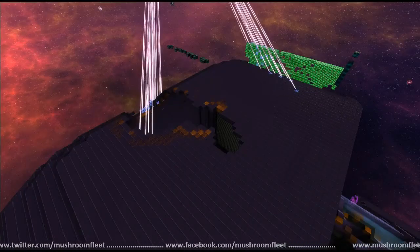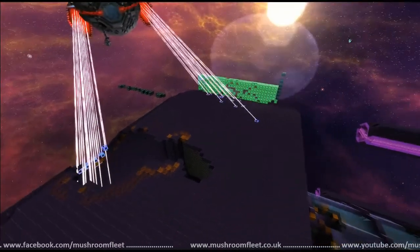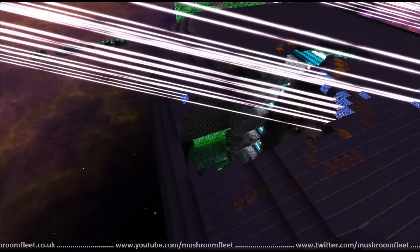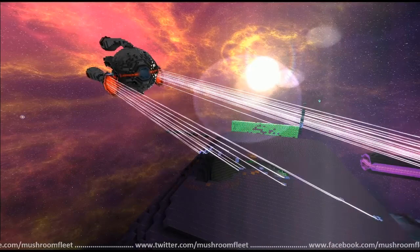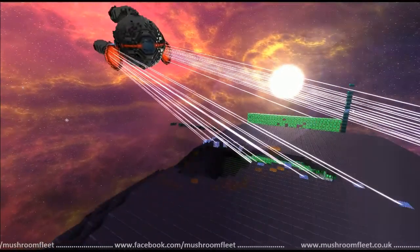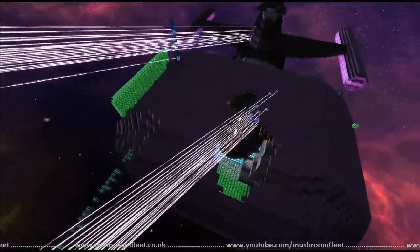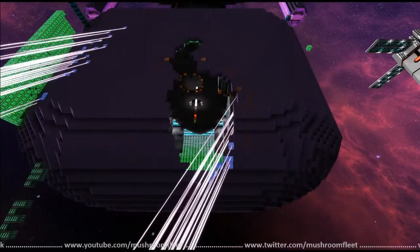How is your repair beam bringing my ship back? I don't understand. I know that over here on the right is a bit of a glitch, but he's patching my ship up with the repair beam. How are you doing this? I'm just shooting my repair computer. Well, now I look like an idiot for not having a repair ship. I try to build one every now and then just to have them around.